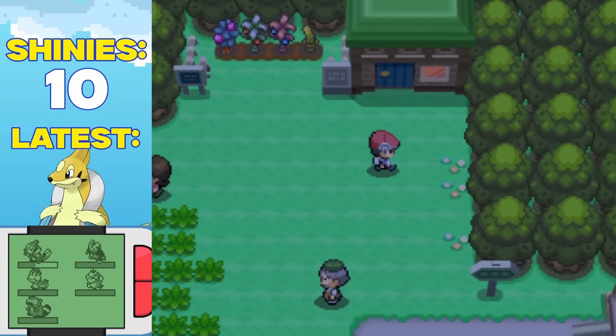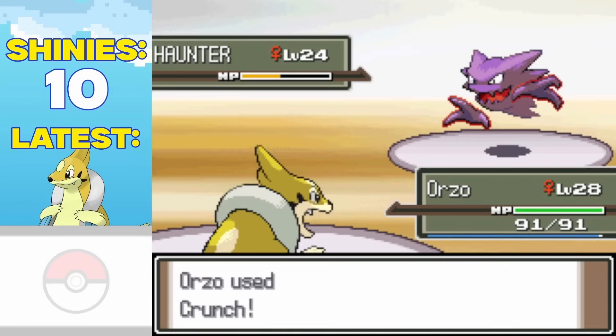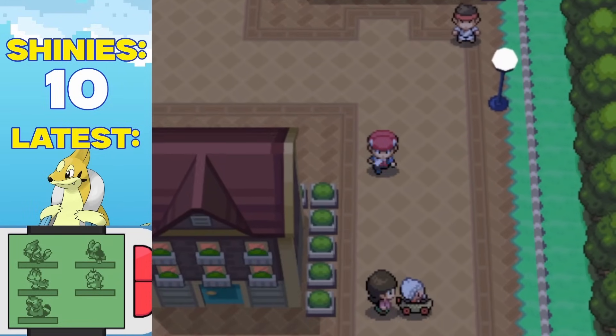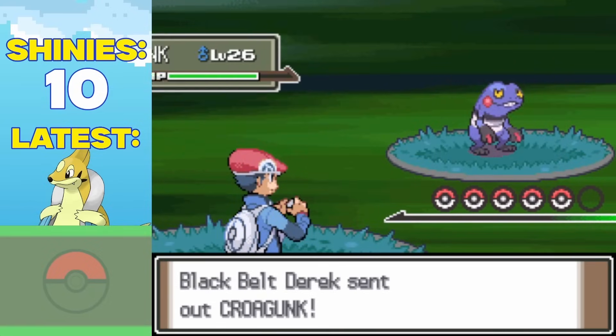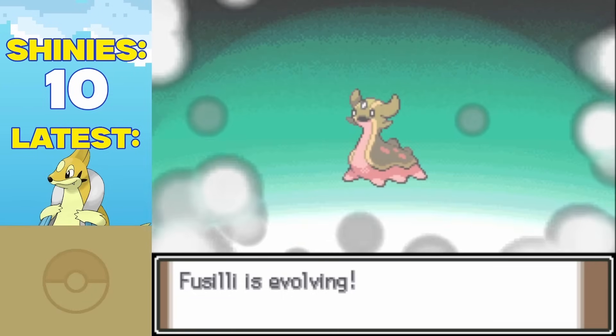After making a quick pit stop in Hearthome City, I secured our 4th gym badge with ease. It was already night by the time I made it out of there, but as a dedicated gamer I kept on pushing, and was rewarded shortly after as Fusilli evolved into a beautiful shiny Gastrodon.